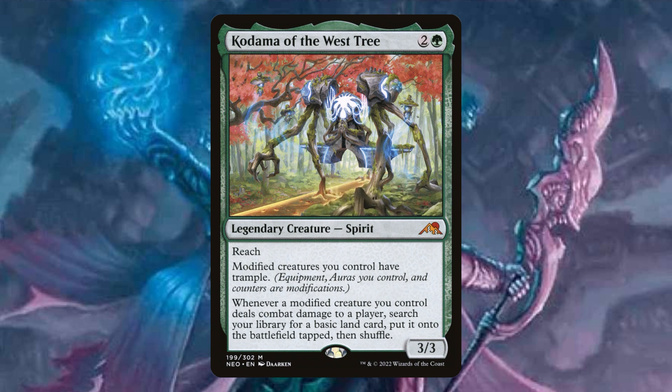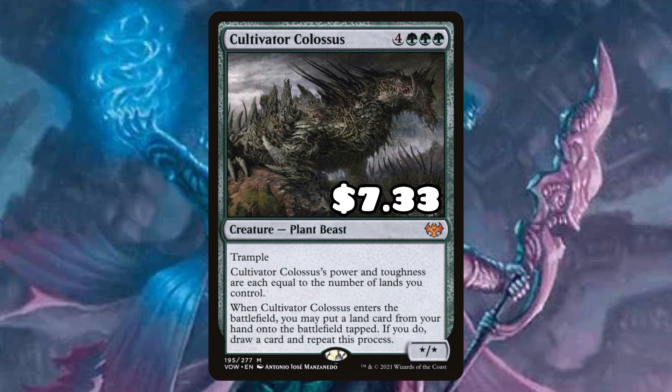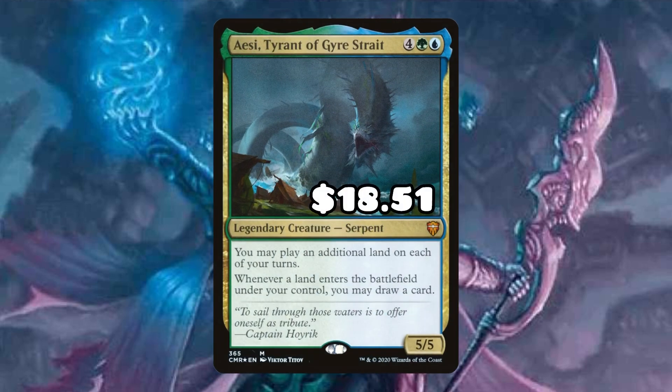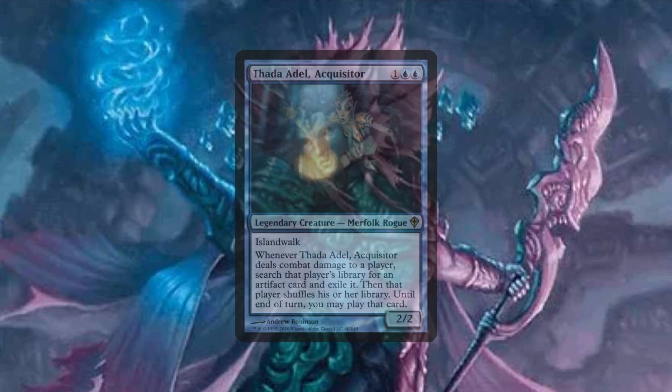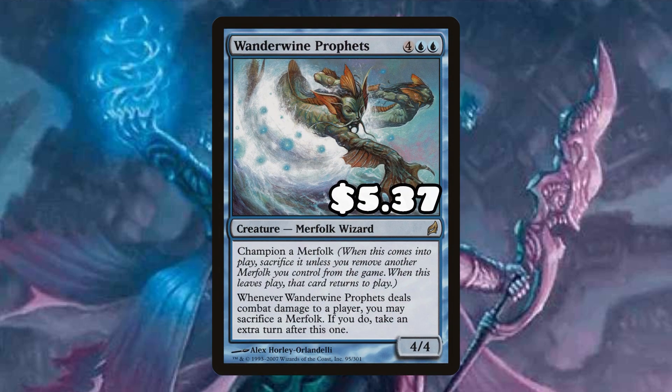Moving on to the non-budget options — Kodama of the West Tree is going to be solid: not only does it give all of our creatures with counters on them trample, but we're just going to keep ramping to oblivion. Burgeoning and Exploration are solid ways to get those lands from our hand onto the battlefield. Cultivator Colossus is also an amazing way to do this while drawing a ton of cards. Aesi, Tyrant of Gyre is another solid form of card advantage that additionally lets us play lands from our hand. Thada Adel — I really like her; she has islandwalk, we can make her massive, and we can just grab everybody's One Ring since a ton of people are running that, or Sol Ring for ramp. There's also a creature that can result in infinite or pseudo-infinite extra turns through combat damage — pretty powerful but potentially unfun to play against.